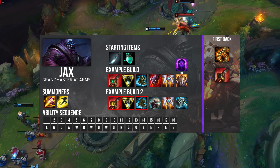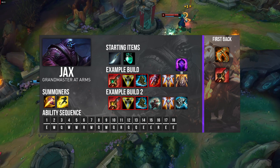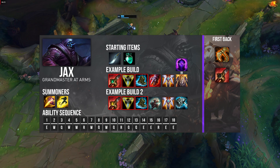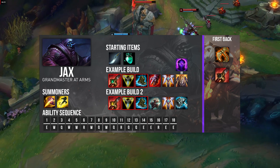I recommend going Tiamat because it gives you the most damage and it'll help you with your clears for Raptors and Krugs. The only downside is that the item is very expensive — you need 1,200 gold to actually purchase it, which is pretty much a full clear and a kill. I'll be going over a couple of example builds.